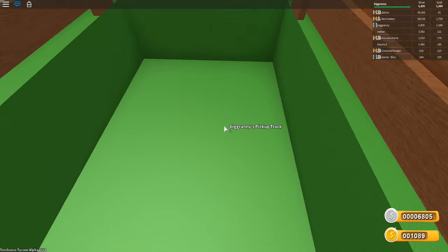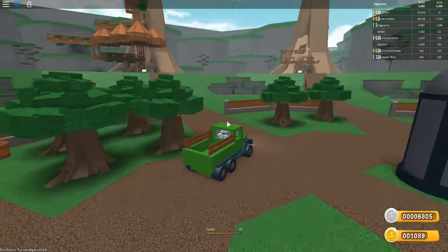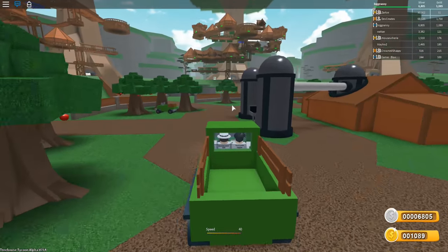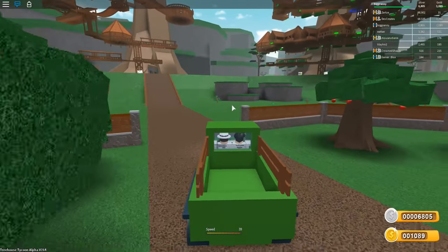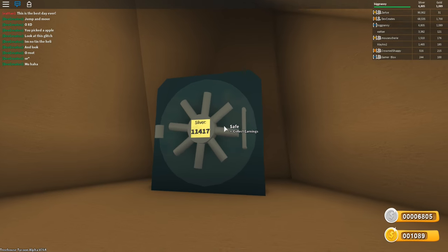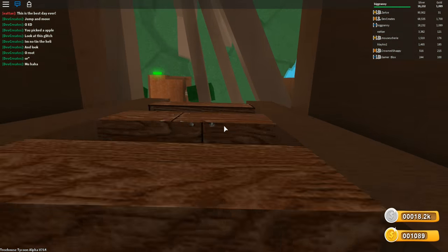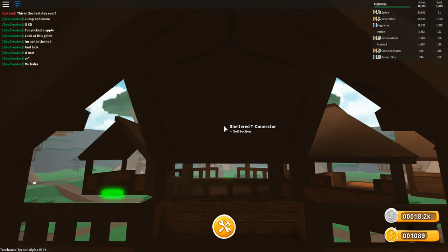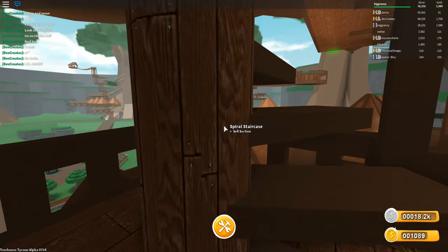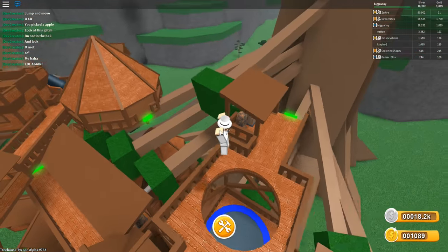I told you — that was one valuable banana. I've got to get floor six, I need more silver. I'm making mad bank over here. What do you guys think about my base? I've seen way better. All right, let's collect all our silver. 18.2k. Let's build!